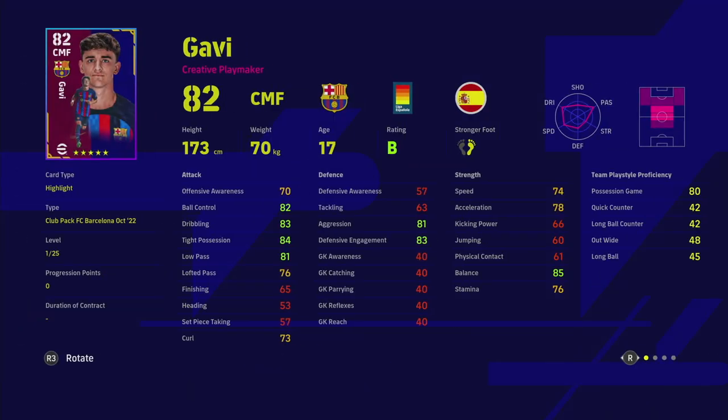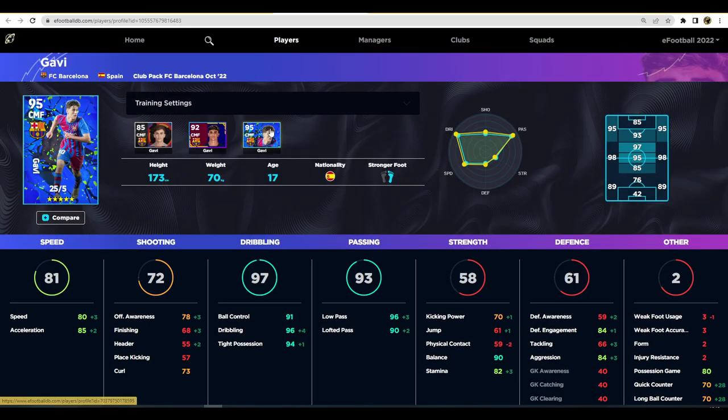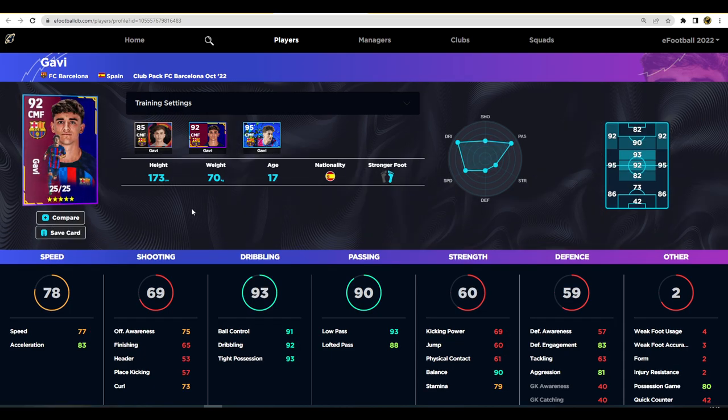One of the best players in this pack is Gavi. Over on eFootballDB, Gavi has standard form but a B rating and incredible player skills. His standard version has 45 levels to go, so you can actually get a better version with the standard card. The finished article version here has incredible stats: 77 speed, 83 acceleration - fine for a CMF - and ridiculous ball control, passing, and balance. The defensive engagement and aggression are really undervalued on this card. He is very worthy of picking up if you're looking at this Barcelona pack.